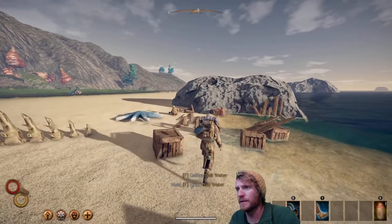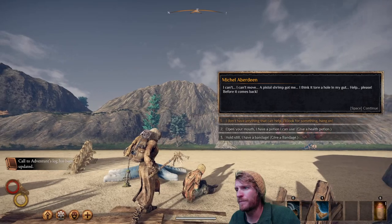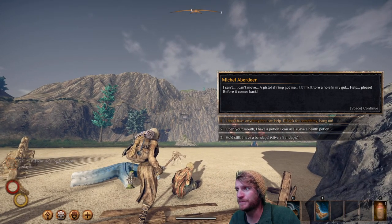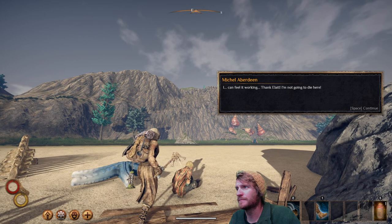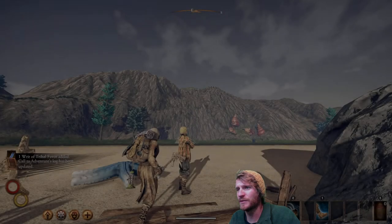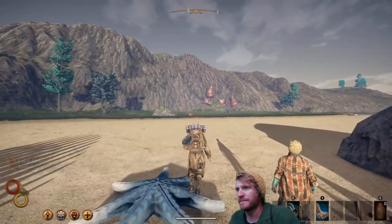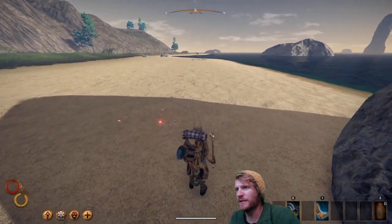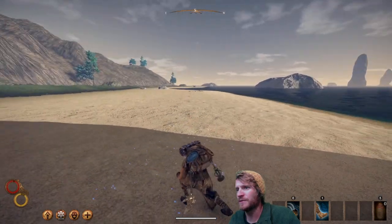Here we go, we're coming up on Michael Aberdeen. You can give him a potion or a bandage — I'm gonna give him a potion. He says 'I can feel it working' and is really grateful. He gives us the tribal favor. Right here we've got blue sand — you can see it in the shadow cast by the rock. Let's gather that blue sand.